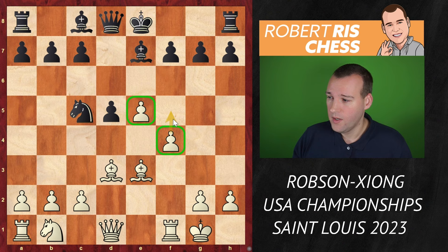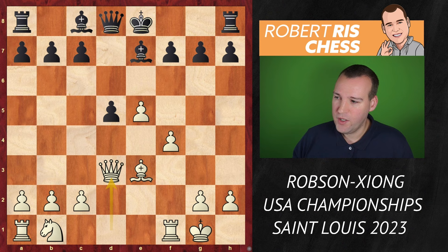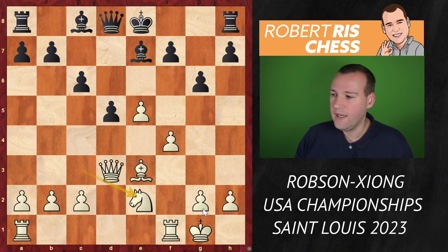Knight takes d3 — black finally takes that bishop, queen recaptures, and black having the bishop pair is now intending to establish a nice blockade on the light squares. For the moment the pawns on e5 and f4 have been stopped — they cannot really come forward, they'll just be taken. So white needs to find a plan to generate these pawn pushes, renewing the threat by means of knight c3 attacking the pawn on d5. Knight c6 is played, and now the knight comes over to e2 with a plan going to g3, so that from g3 it controls the f5 square.